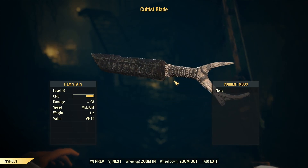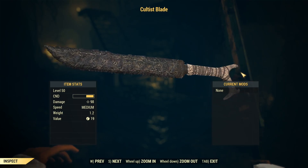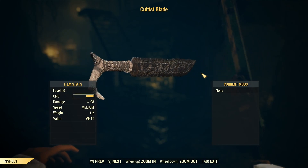Hey, what is going on YouTube? Welcome back to another video. In this video, I'm going to show you how to get the Cultist Blade inside Fallout 76, which is a one-handed sword. So with that said, let's get into this.